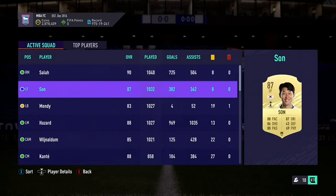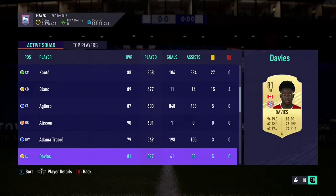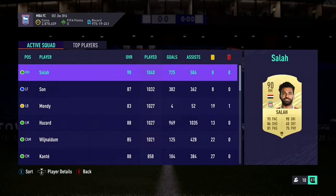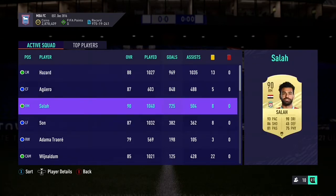The problem with this team was that I could only get Son onto seven chemistry, which was one of the biggest reasons I had to change it. We need to pay some massive respect to these players we're waving goodbye to. Look at those stats — the amount of games played and goals scored is incredible. Salah has over a thousand games on him, Son's over a thousand, so is Mendy. Hazard had basically a thousand games and two thousand goal contributions — big up to him. Aguero scored a lot of goals but didn't quite live up to expectations. Salah's weak foot let me down and Son just couldn't get onto full chemistry, making him slow.